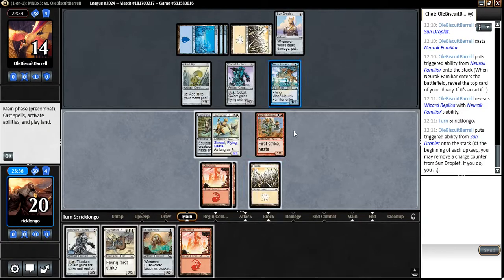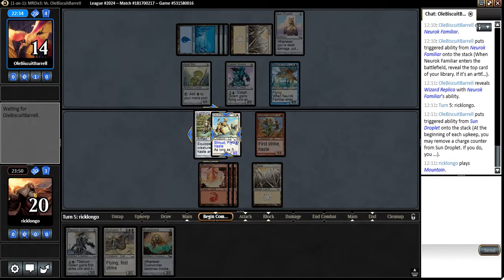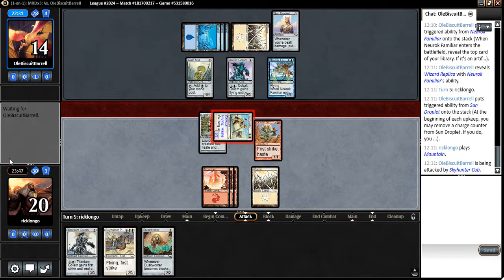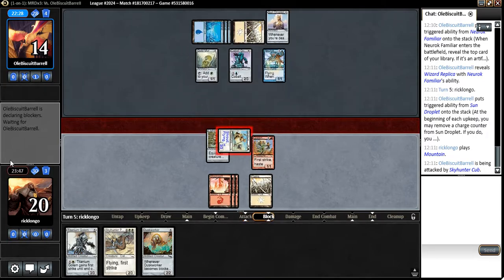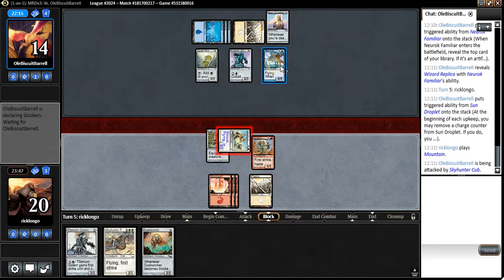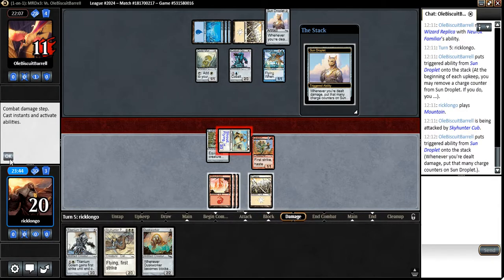Very annoying card, Sun Droplet. Let's attack in the air here, and then cast a Death Worker. He's going to keep gaining life with his Sun Droplet. It's gonna be quite annoying. I would really want something like a Goblin Sharpshooter — I could even give it haste — to get rid of that 1/1 flyer he has.